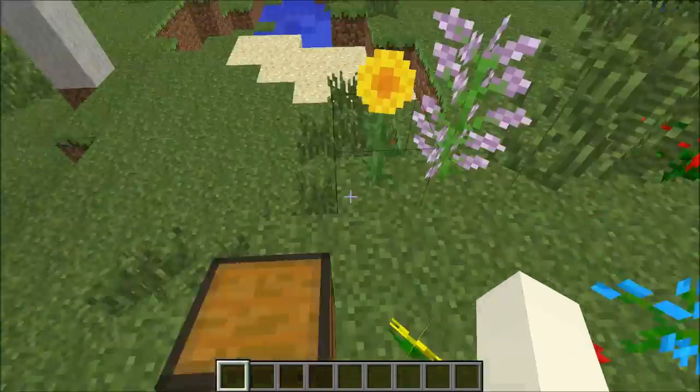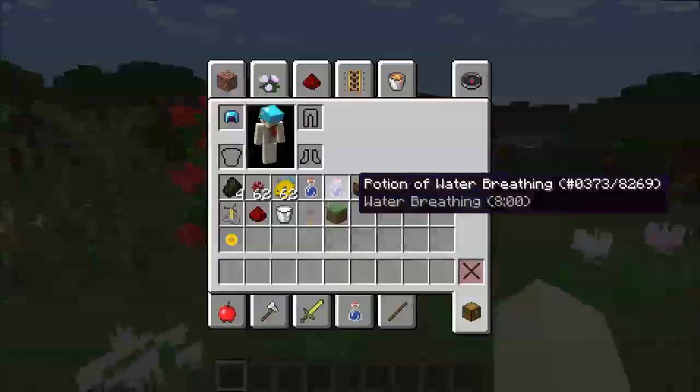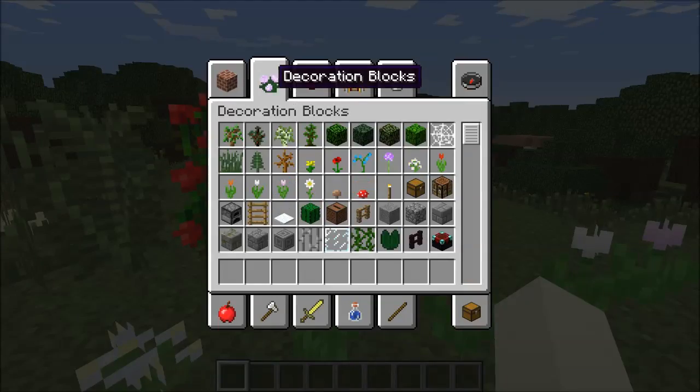They added peonies — I think that's what they're called — looks pretty nice as well. They changed that to the decoration blocks item category.